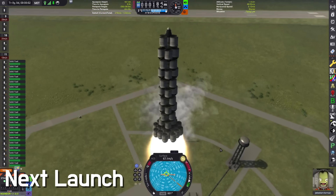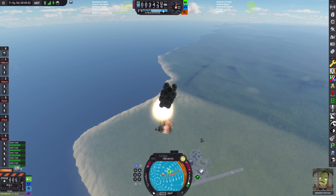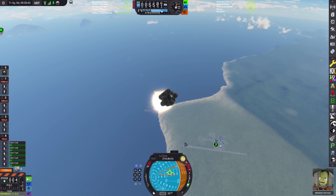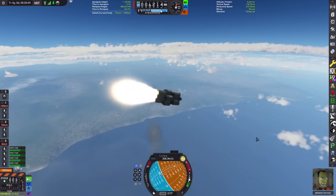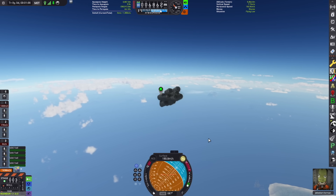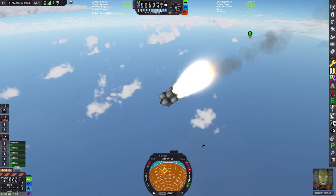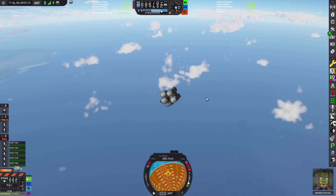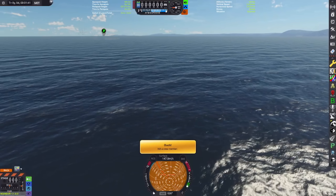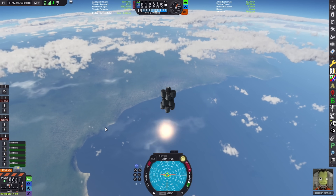I decided to add on more boosters and it did not end well. We can save this — Jeb, can you keep it steady, man? Trying to keep this thing in the air. Why is the weight uneven? Why does that randomly happen? Can you stop spinning? We're out of electric charge — are you actually kidding me? It did not make it far at all. I decided to remove a few of the bottom stage boosters and try again, and it worked a lot better. We didn't instantly get krakened and die.